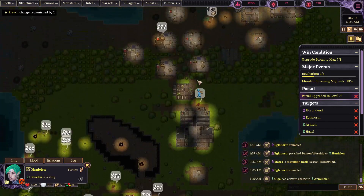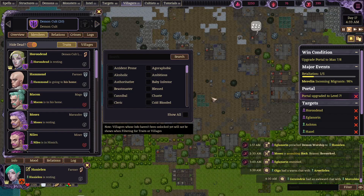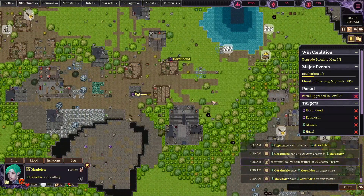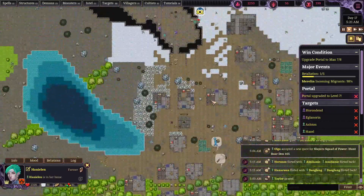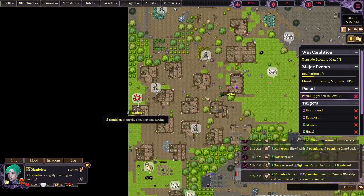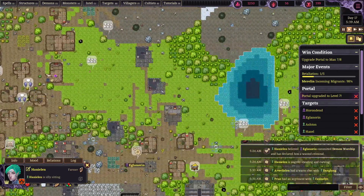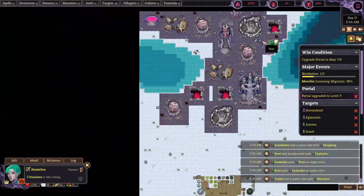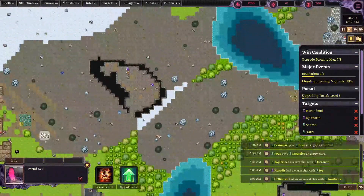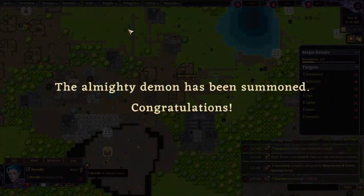We did end up forming a cult out of an entire nation of humans, which was pretty cool. This game probably has a bit to work on when it comes to the things you can get directly involved with - definitely giving you more options for how to have your cult operate, maybe putting a bigger emphasis on the cult and how it operates within the world. Maybe schemes to let you overwrite laws and so on. But let's go ahead and end this off properly with our awakening. The almighty demon has been summoned - congratulations!